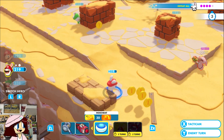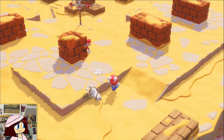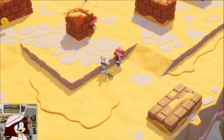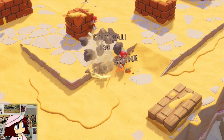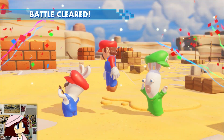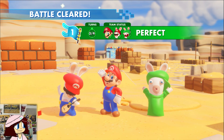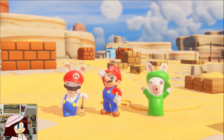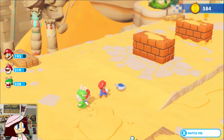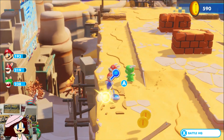Dash, and then shoot him as always — and he's dead. We get a bunch of coins.